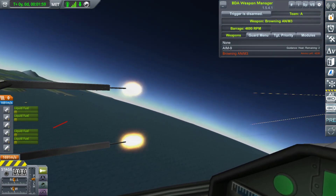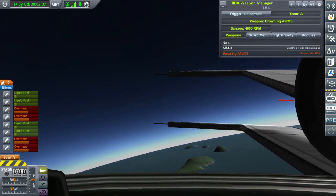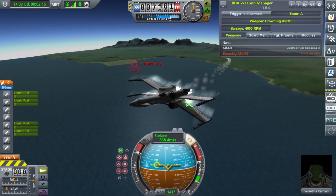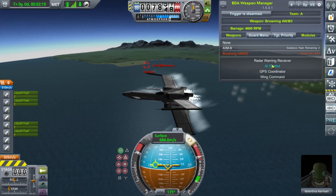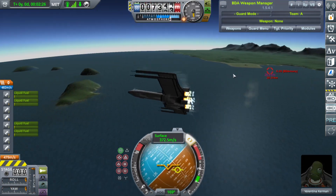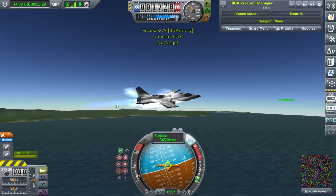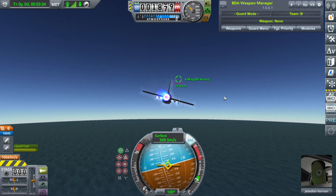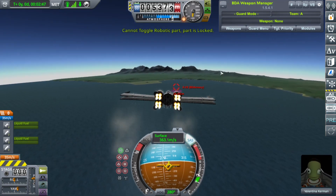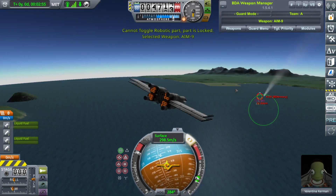It does a lot better when it doesn't have weapons, even though the weapons look awesome. Go, my child. Blow up X-29 and stop having a stroke in the air. I don't know why it's regulating its throttle like that — it certainly doesn't need to. You could just zoom in and the craft's locked. It locked the wings.